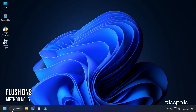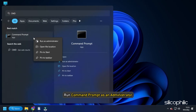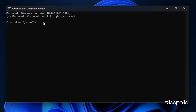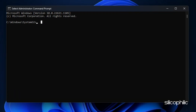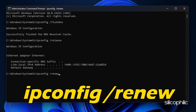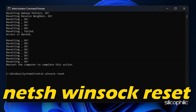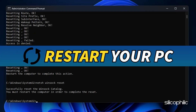Method 5: The next thing you can do is flush the DNS and reset the network configuration. Type 'cmd' in the Windows search box and run Command Prompt as an administrator. Type the following commands one after the other, hitting Enter each time: ipconfig /flushdns, ipconfig /release, ipconfig /renew, netsh int ip reset, netsh winsock reset. These commands are given in the description of this video. Restart your PC.